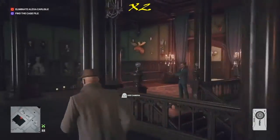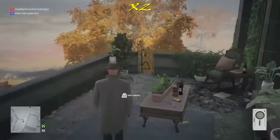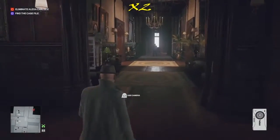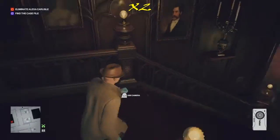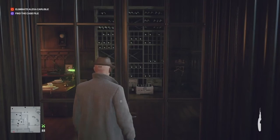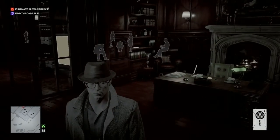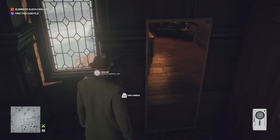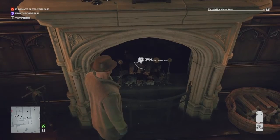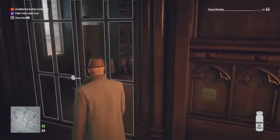We make our way downstairs to the butler's office. There's a secret shortcut through Zachary's room but it requires a crowbar and the lockpick won't work there, so we go back to the entrance hall and lockpick into the butler's office directly. There are four items in this room: lethal poison on the windowsill, a master key on the bookshelf, a half-burned notebook in the fire, and a note on the desk.